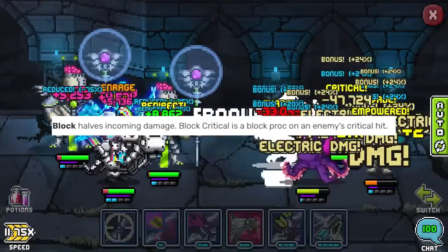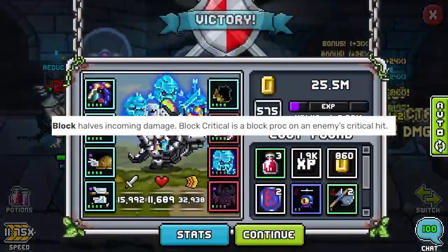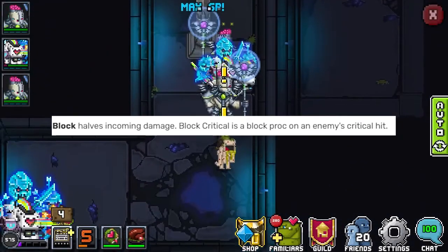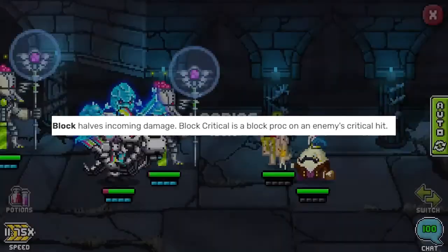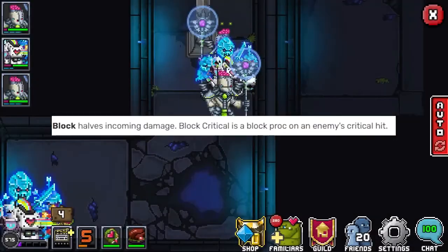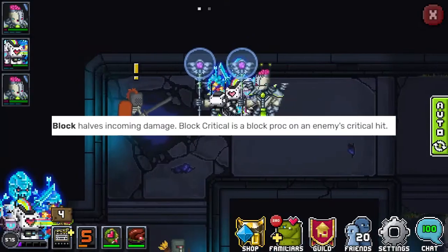Block, on the other hand, has a cap at 100%, and what it does is when it procs, you just take half damage. It's really easy to get to 100% block, especially with some of the more recent accessories that have come into the game. It's generally what your tanks are going to stack up first, because you want to get as much block as possible and then have extra mitigation on top of that.